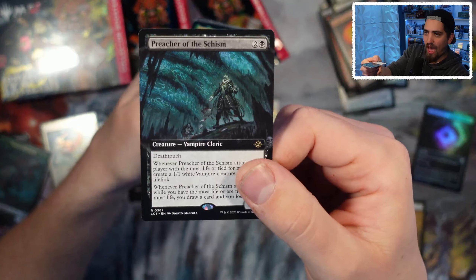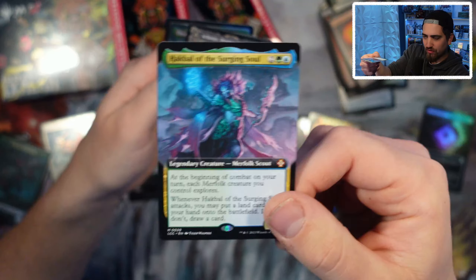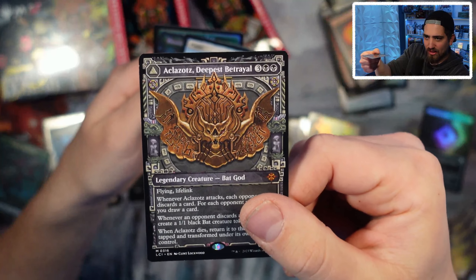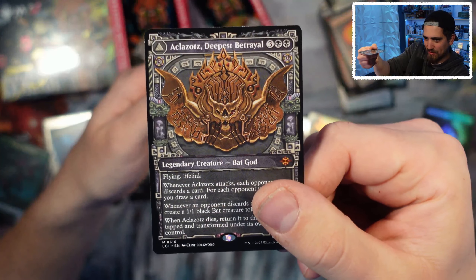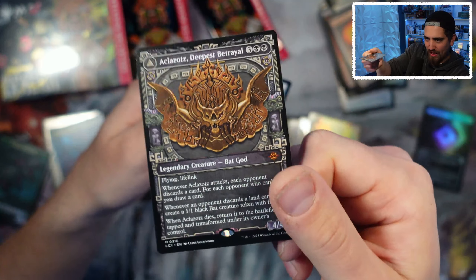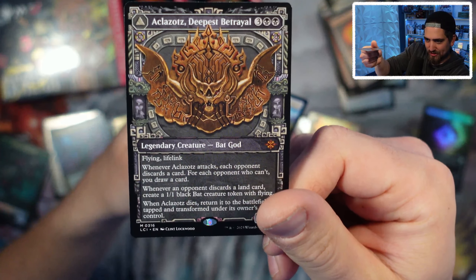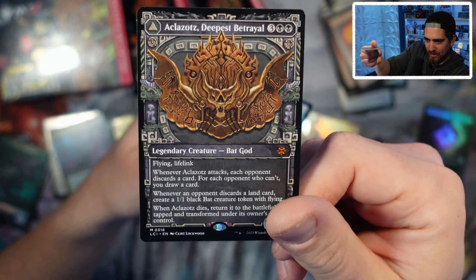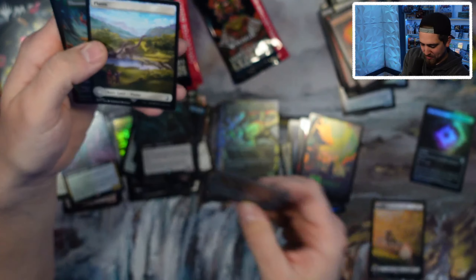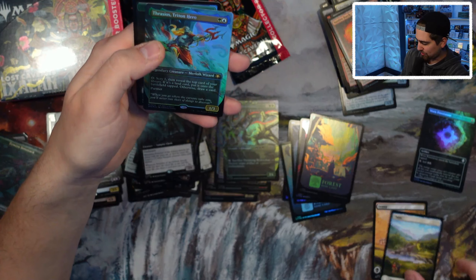I think that's why our pre-release was packed — we had 50 people at pre-release. A Bat God: flying with lifelink, four-four for five. Whenever it attacks, each opponent discards a card; for each opponent who can't, you draw a card. Whenever an opponent discards a land card, create a Bat token. When it dies, return to the battlefield tapped and transform. Wow, that seems really cool. Another God card, and Thrasios as well as another basic land.